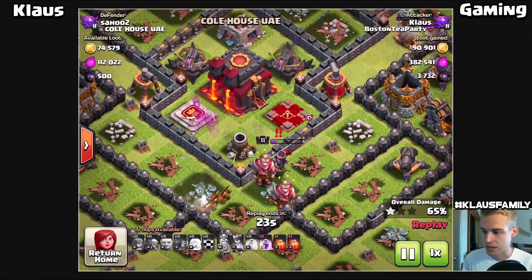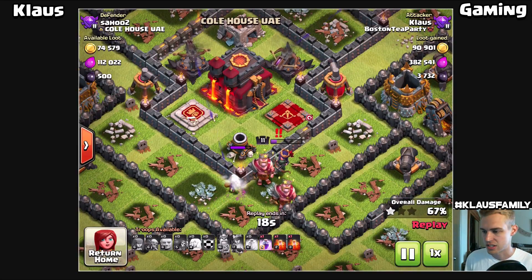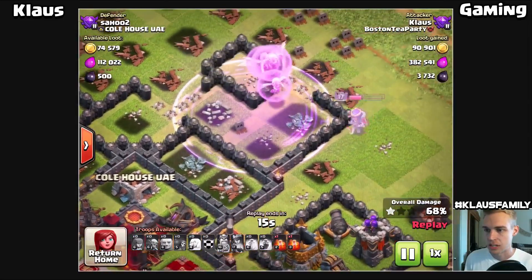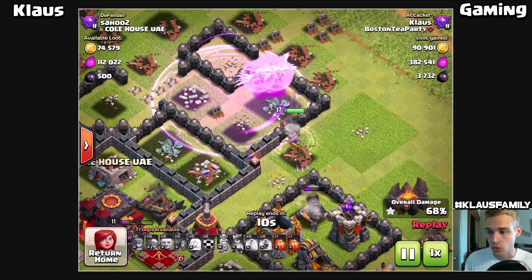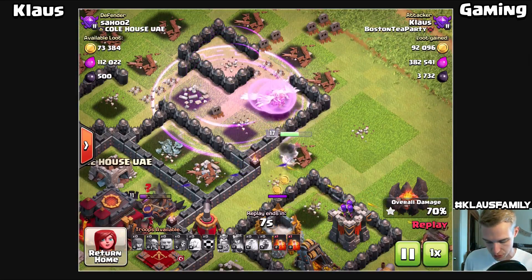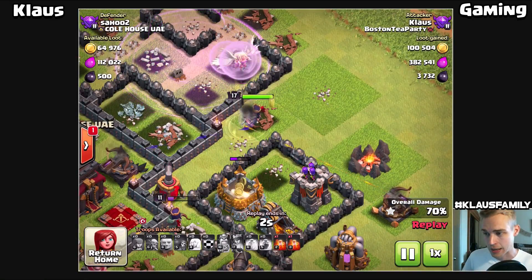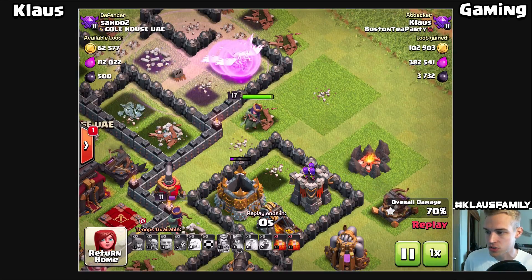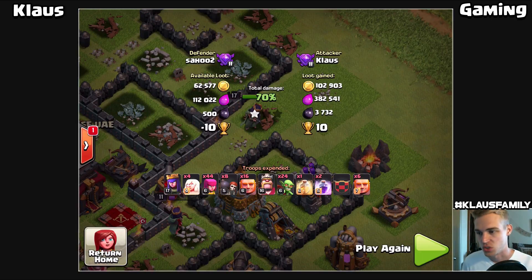We've got a whole bunch of goblins down here but the queen is targeting them and I realize there's no way they're going to get anywhere, so I don't waste a spell - I'll just let them die on the wall. The raged queen will get back to full health before we end the battle, which is what I was hoping for. She almost finishes off the battle at 100% health, which is wonderful. Final loot: 100,000 gold, 382,000 elixir, 3,732 dark elixir - pretty sweet.